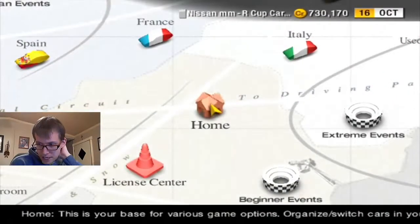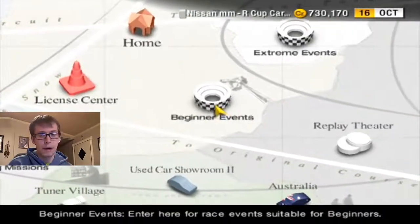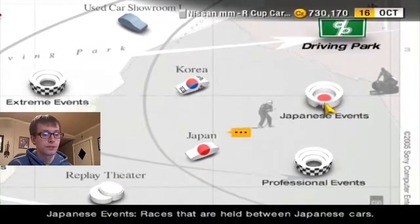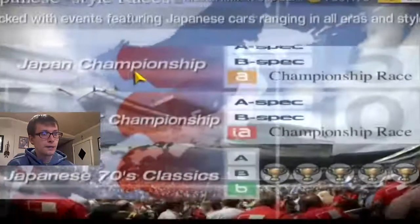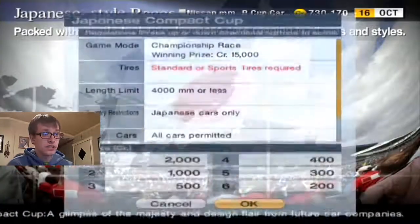I need to remind myself to go take that '63 Midget that we got in the last episode for a drive. Probably in arcade because I already sold a bunch of my cars since we got a bunch of money stolen from us trying to do March Brothers, and that's how we got this car. This is a compact car, but it's also a Cup Car, so this is great. And this is a championship, I forgot.